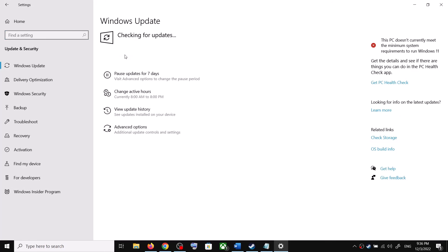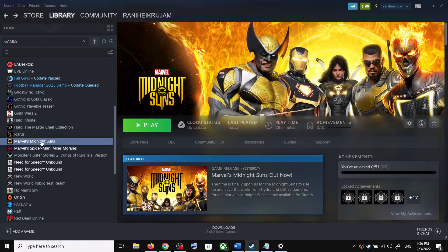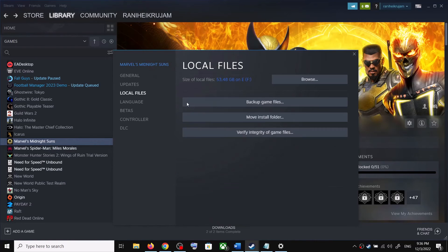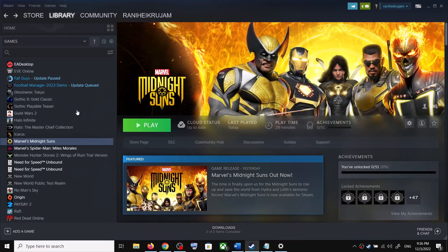Open Windows Settings, go to Update and Security, click Check for Updates, and once all updates are installed restart your computer and launch the game. The next step is to verify the game files — make a right click on the game, select Properties, go to the Local Files tab, and click Verify Integrity of Game Files. After verification, launch the game.